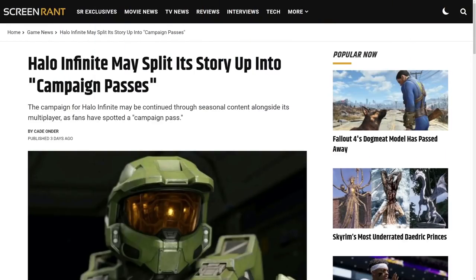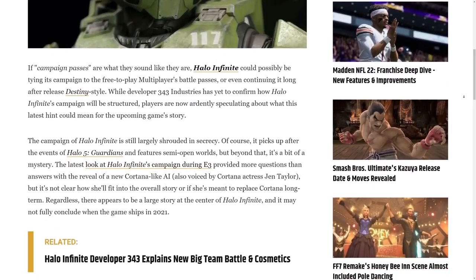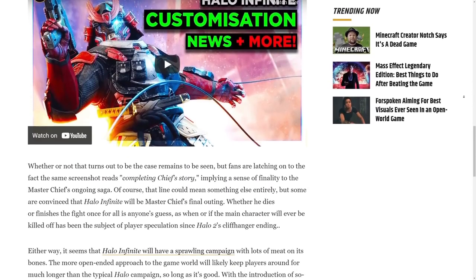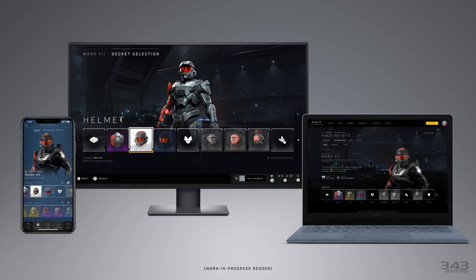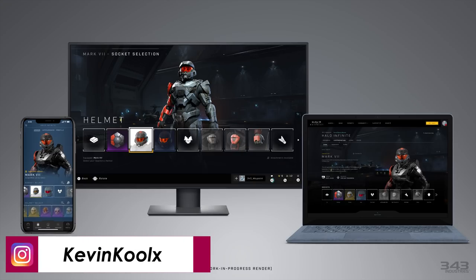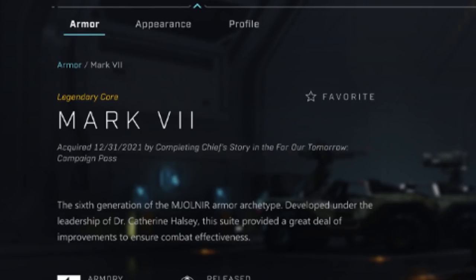The website ScreenRant recently put up an article saying that there's a Halo Infinite campaign pass, showcased within the recent Inside Infinite development update. Talking about a specific image really meant to showcase how you can display the season pass and battle pass progression of Halo Infinite through multiple platforms. There's one bit of dialogue on the right screen of that image that reads: 'Acquired on December 31st, 2021' — obviously a placeholder date — 'by completing Chief's story in the For Our Tomorrow campaign pass.'